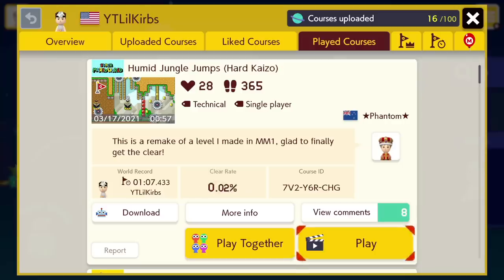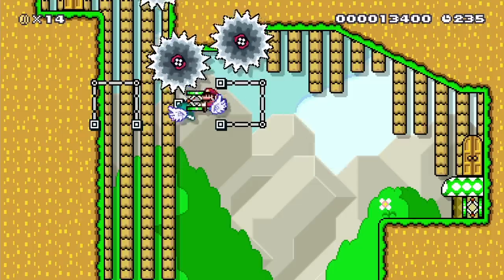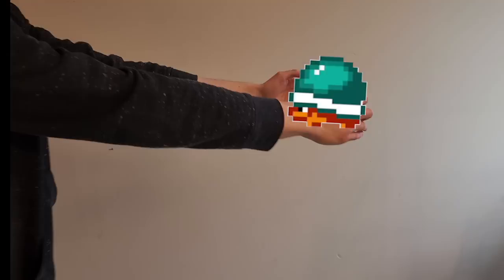Whenever I achieve something like beating a hard level, I like to celebrate by putting something up on my wall that symbolizes my achievement. So since this beetle was the hardest part of the level, I put the beetle on my wall.